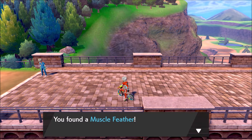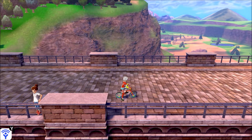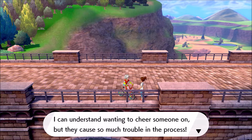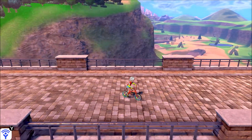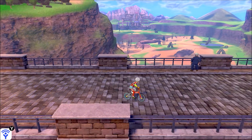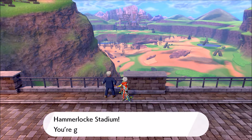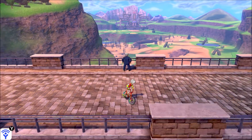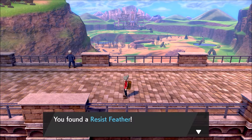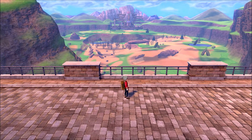We find a Muscle Feather — it slightly increases the Attack base points of a single Pokemon. We got the bike! We press Plus to ride it — look at us go! There's a Health Feather that raises HP and a Resist Feather that increases Defense. These are all stat items you can use to boost individual stats. There's a Swift Feather for Speed too.